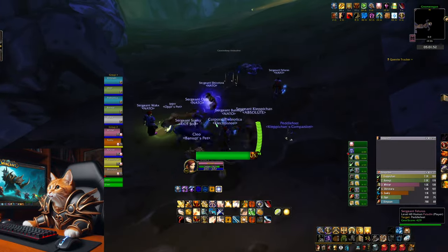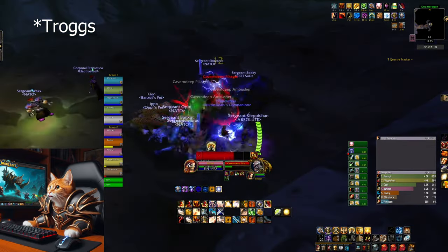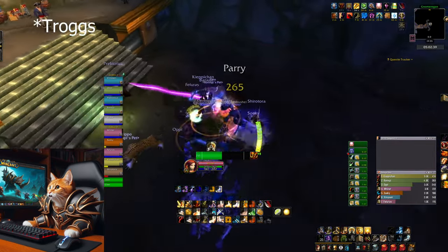In the first phase there will be spawning gnoll mobs. Just clear them. In the second phase there is a spawning green cloud which follows one player, and gnolls will also spawn. You need to move the gnolls inside the green cloud to instantly kill them.